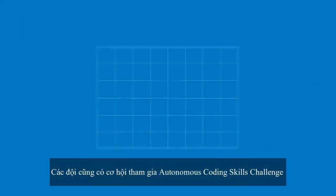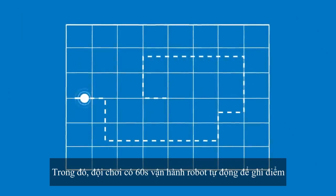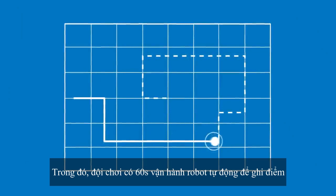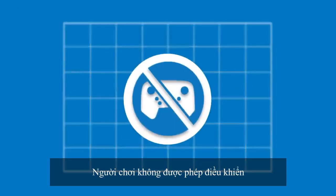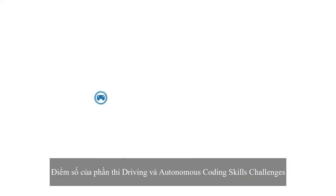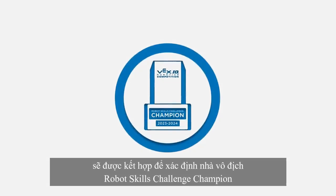Third, each team will also have the opportunity to play Autonomous Coding Skills Challenge matches, in which they have 60 seconds of autonomous robot operation to score points — no drivers allowed. The scores from Driving and Autonomous Coding Skills challenges will be combined to determine a robot skills challenge champion.